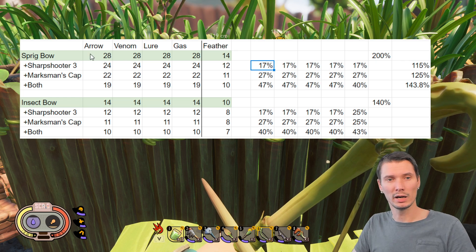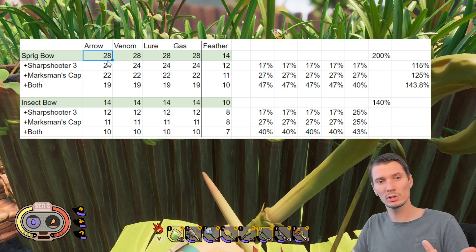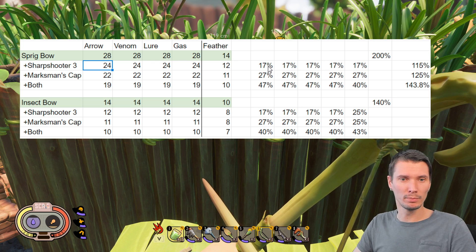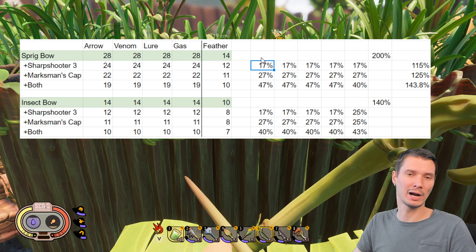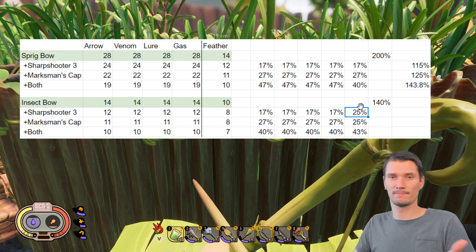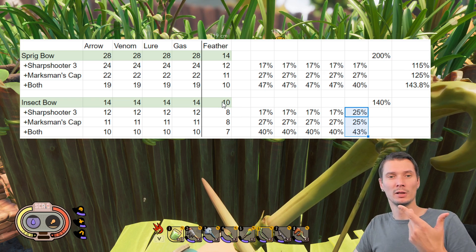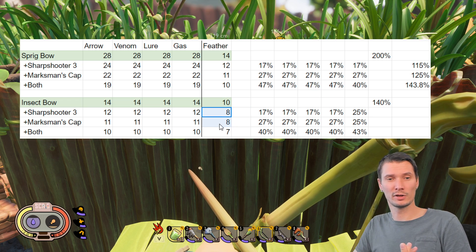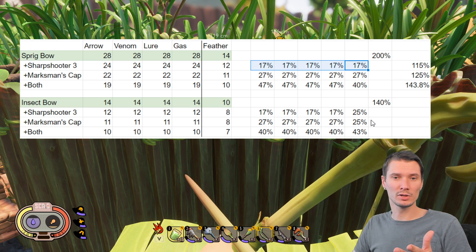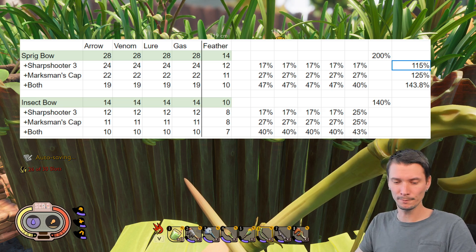These percentages are calculated against the default values. For the sharpshooter row, I compare it to the baseline — I need fewer arrows to destroy the building, which gives me the calculated bonus. I'm rounding them, so it comes out to 70%. As I explained, there's a little discrepancy because large damage chunks are taken out. For example, in this case it seems like the sharpshooter bonus and marksman cap give the same result, but it's actually not the case.